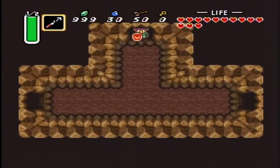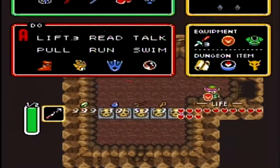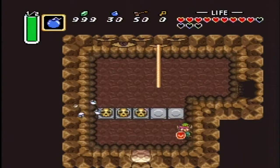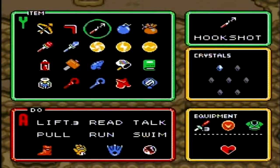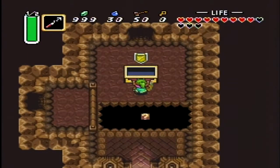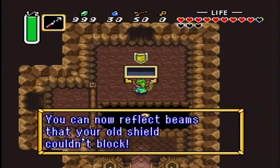I need a new shield — one that blocks lasers! And this item is required for this. Got it — the Mirror Shield! You can now reflect beams that your old shield couldn't block.